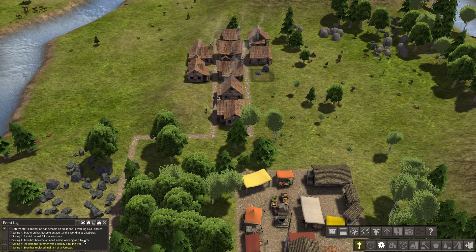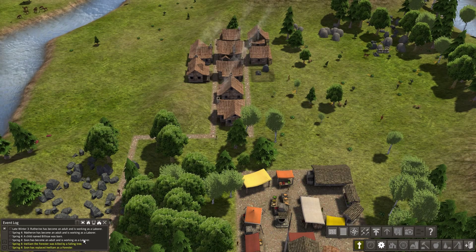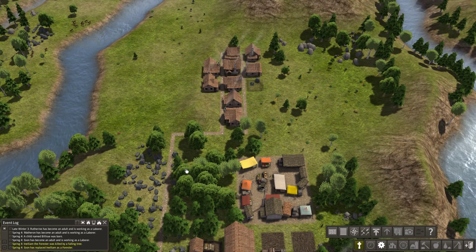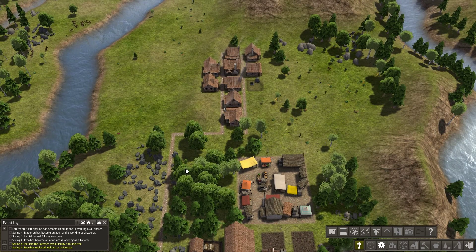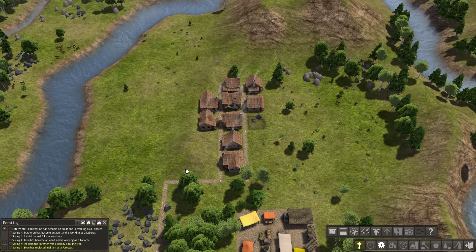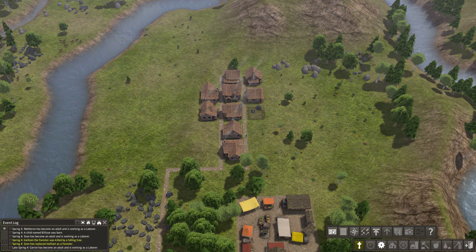Oh no — Inelium the Forester was killed by a falling tree. My bad. Now the game's just trying to screw me with deaths out of my control. First the woman dies during childbirth, and now this person dies from a falling tree.